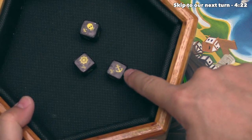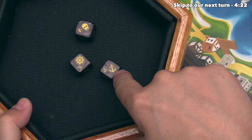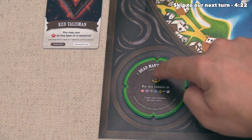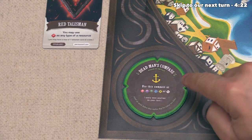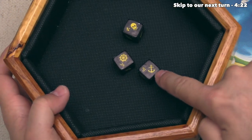We do have another new icon, which is the anchor symbol, and that die face will give that player three actions plus this action. Now, in this game, that is the dead man's compass, and this says that you can use this compass as if it was one of the six resources. It's important to note that this is usable only once, and you can use it at any point during your turn, if you have this symbol on your die.